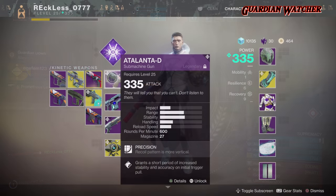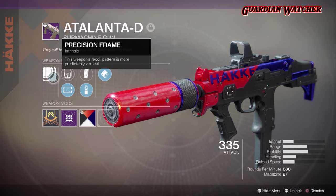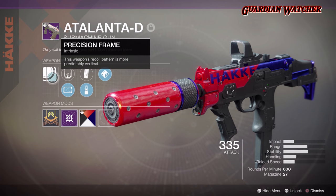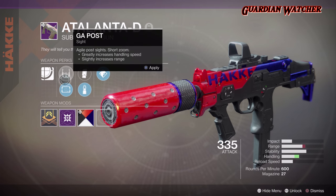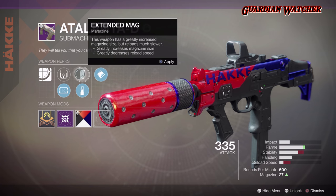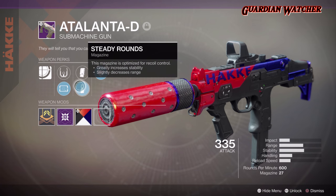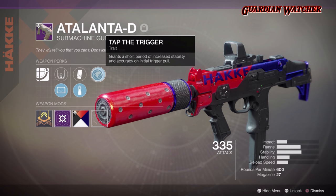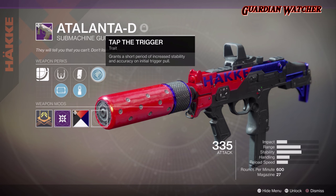Looking at its perks: for the Intrinsic perk we have Precision Frame, which means this weapon's recoil pattern is more predictably vertical. For the sights, we have GA Post as well as SD Thermal. For the magazine, we have Extended Mag as well as Steady Rounds. And for our trait, we have Tap the Trigger.